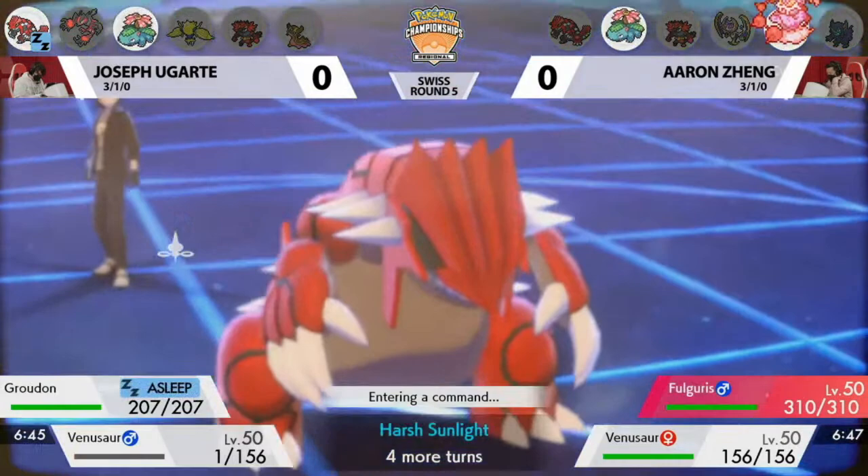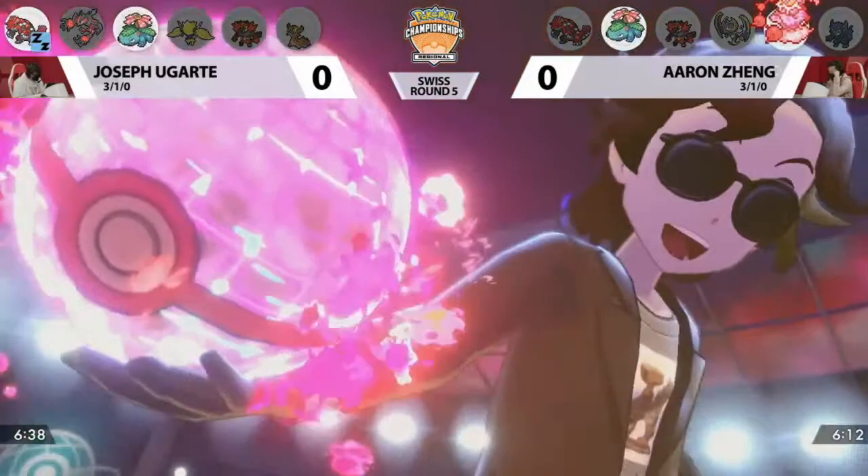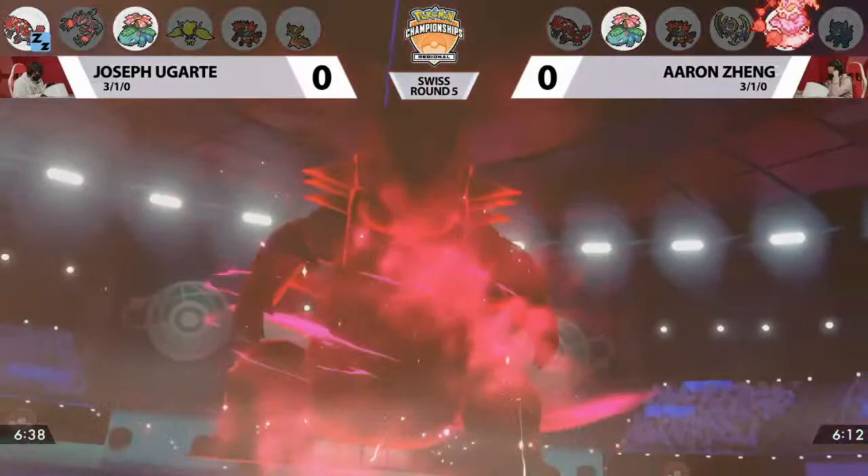The Safety Goggles is definitely a meta call, because a lot of other times on Thundurus you can run something like Life Orb or something more offensive to give you some damage — but instead you're going to stop those Sleep Powders with the Safety Goggles.